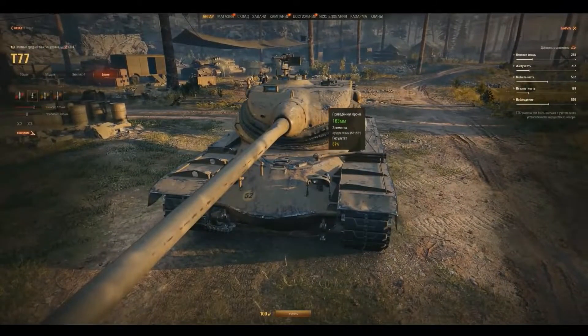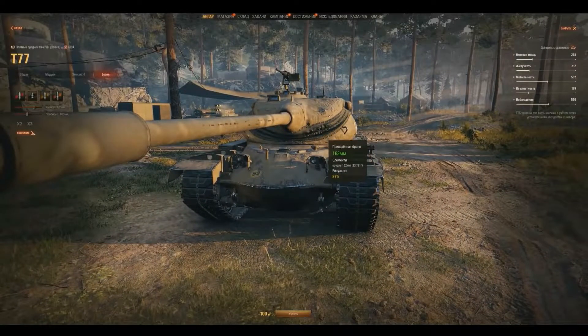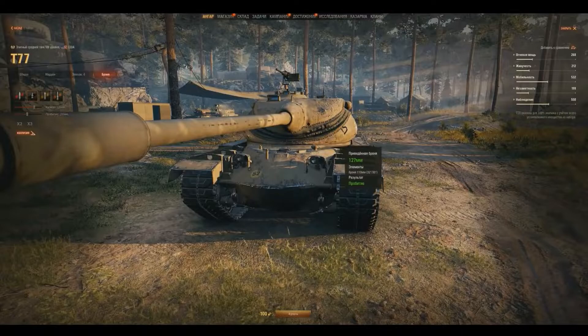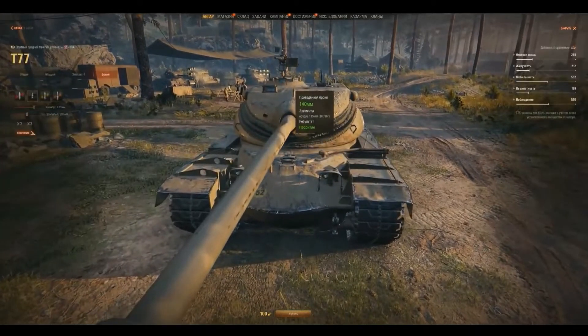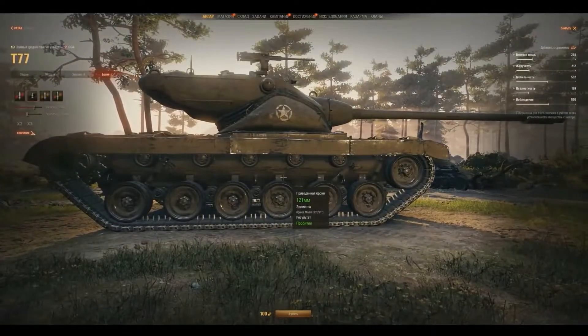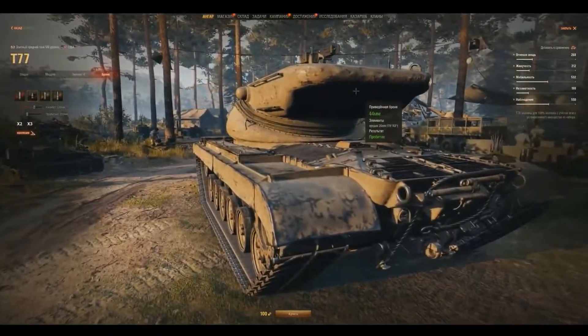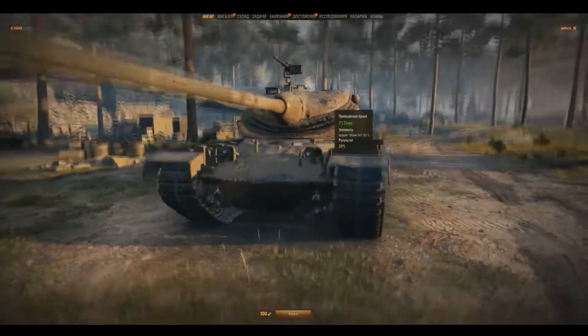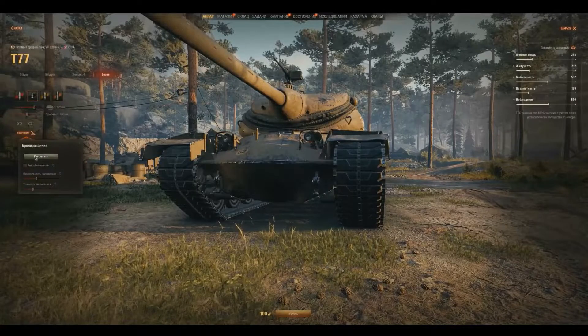The lower plate armor is going to be 105 millimeters, the upper plate is going to be 120, and his turret is also going to have 120 millimeters. This means he's going to be a paper tank, but this is normal because it's a medium tank.